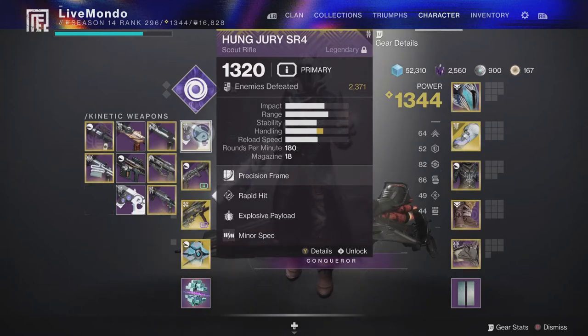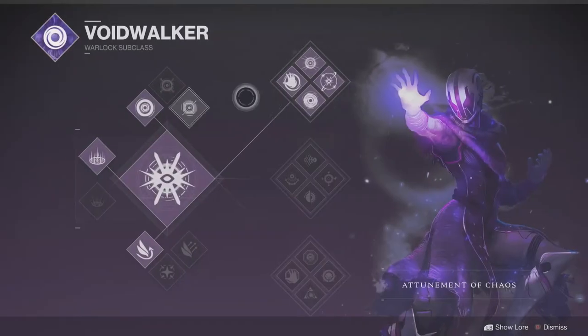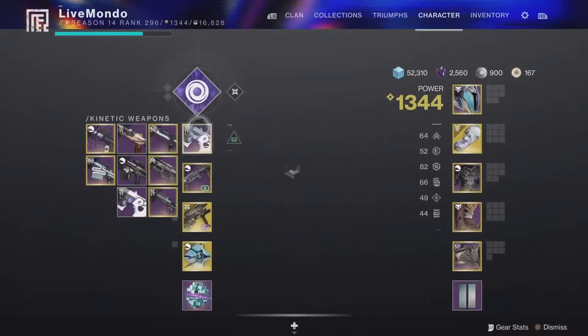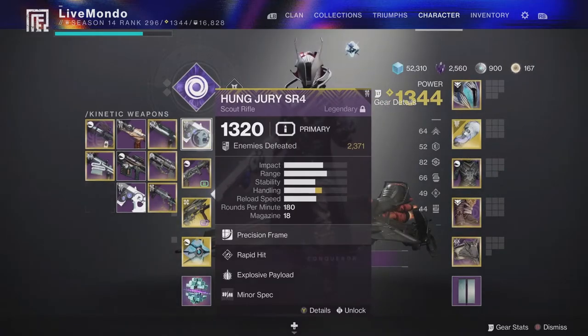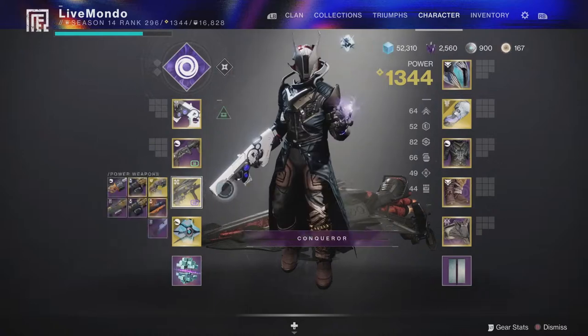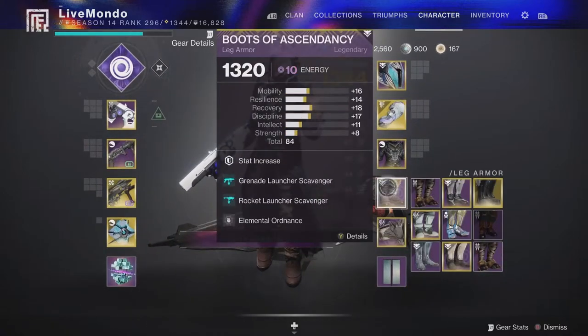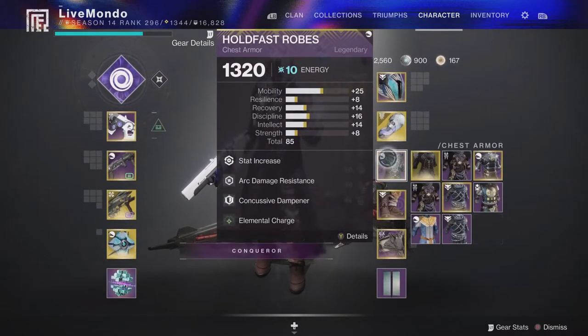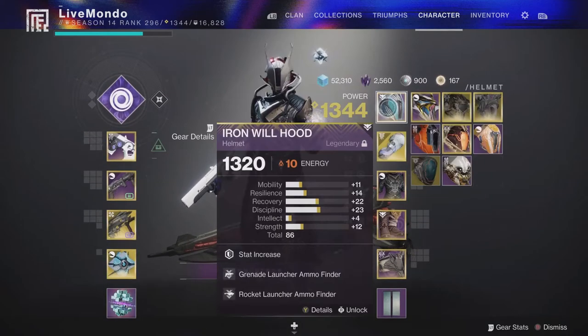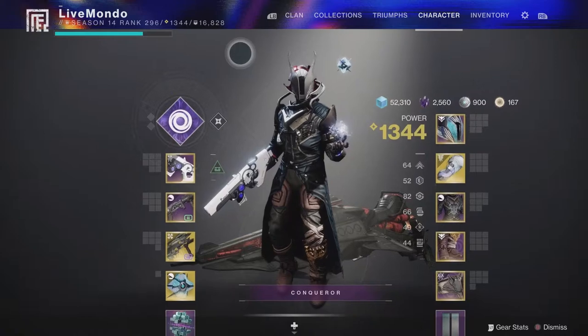Hi guys, welcome to the video. This is my solo run on this week's Master Nightfall, which is the Insect Terminus. I'll be doing it on Torque Tree Voidwalker. I'm using Hung Jury with Rapid Hit Explosive Rounds, I'm using Truth Teller with Blinding Grenades, and I'm using the Deathbringer, which I've never used in a Nightfall before. I've got the relevant finders and scavengers for Grenade Launcher and Rocket Launcher, and I've also got Ardent Ordnance on.